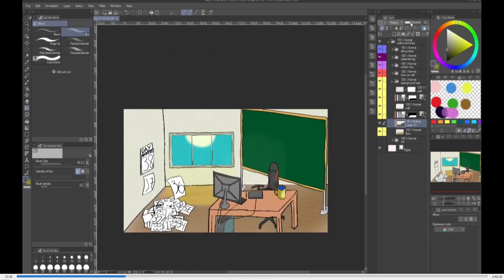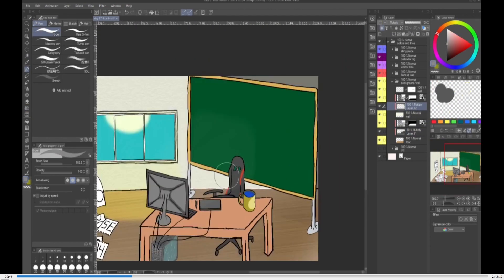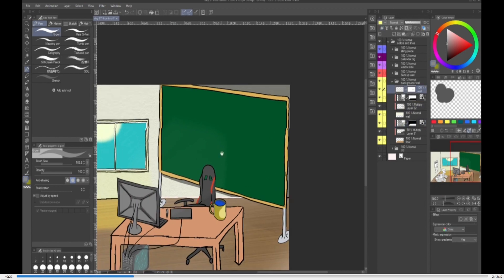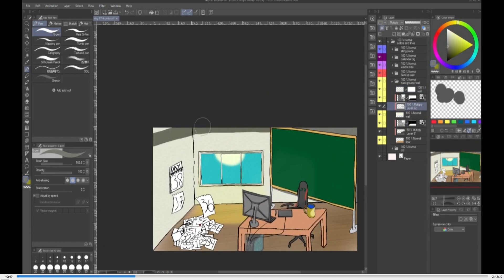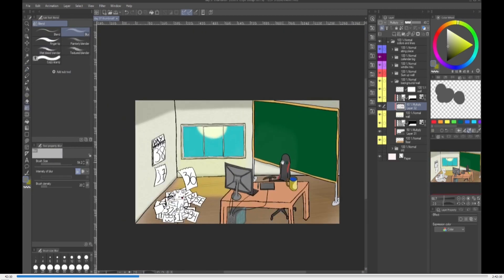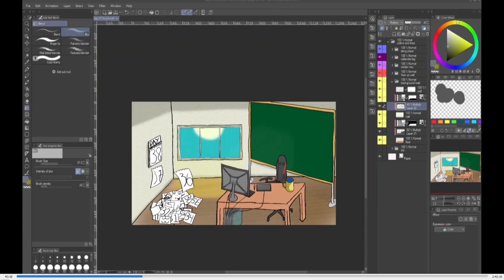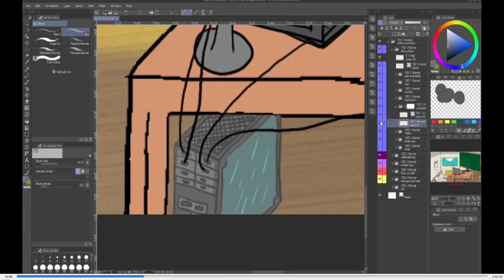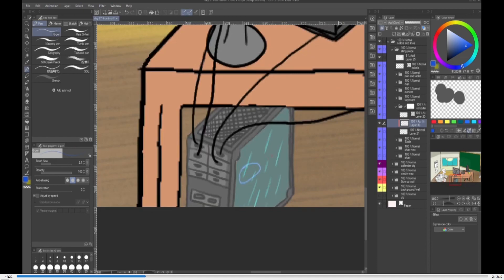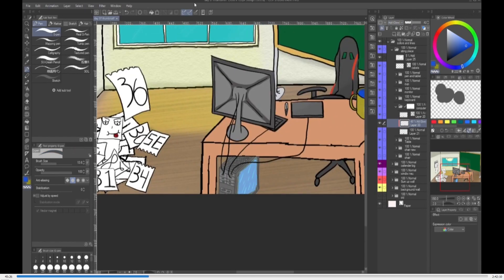Also the shadow — even if you would use the multiply overlay thing — doesn't matter. Even if you would use Multiply, I don't know what exactly Multiply does. I just went with gray Multiply. I don't think that's the point of Multiply. I think Multiply means you pick a color and it becomes a shadow by itself.